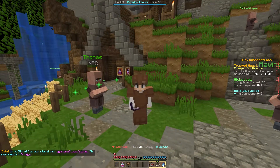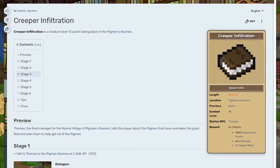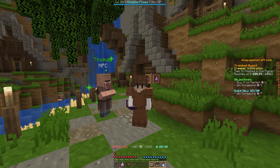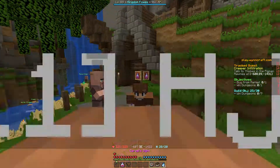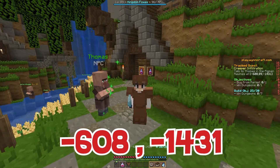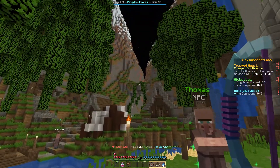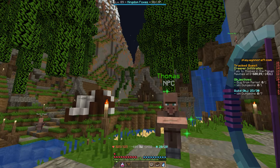Hey guys, welcome back to the channel. Today we will be doing Creeper Infiltration, a level 15 mission that happens in the Pigman Ravines. This is one of our only interactions with creepers in the game, which is very interesting. We start the mission at negative 608, negative 1431 - it is hidden deep in the Pigman Ravines and is very hard to get into.